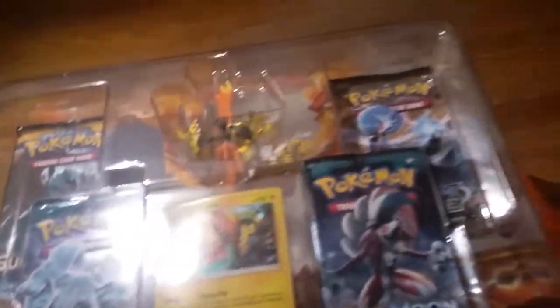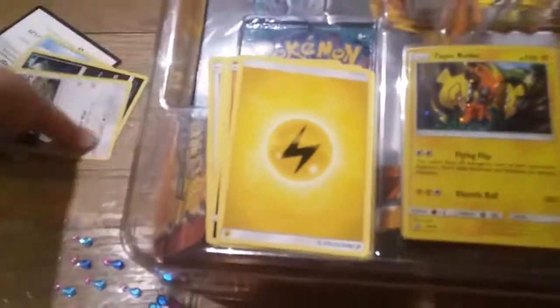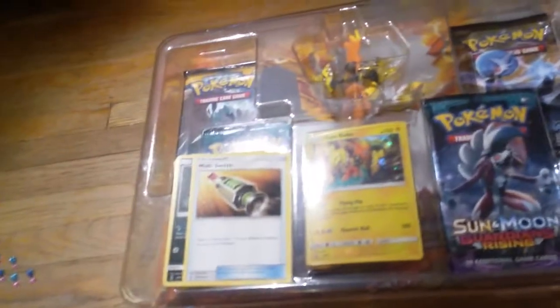I'll show you the cards real quick. I got a Marini, Patrat, Gudra, Snorrent, Macro, Salandit, Rockruff, Lightning Energy, Fletchender, Sableye, Multi-Switch. And there you go. I already used my magic to get this out of the box, perfect condition.